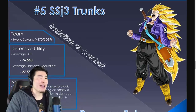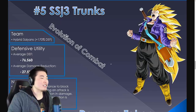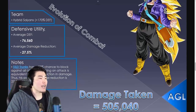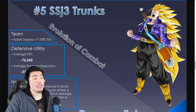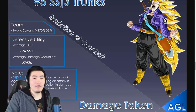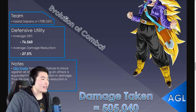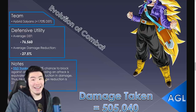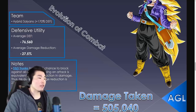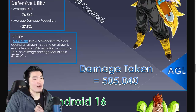Number 5: AGL Super Saiyan 3 Trunks — Evolution of Combat. This is a card that most likely will never make it to Global due to licensing issues with Heroes. If you have him on JP, you have one of the best tanks in the game. He is on a Hybrid Saiyans team with 170% defense. His average defense is 76,560 and his average damage reduction is 27.5%. SSJ3 Trunks has a 50% chance to block against all attacks, and blocking is equivalent to a 55% reduction in damage — hence the 27.5% average. His damage taken is 505,040.